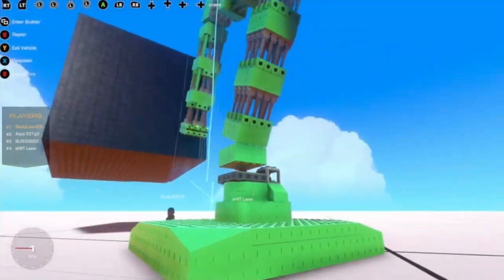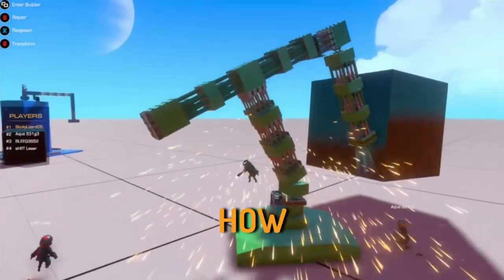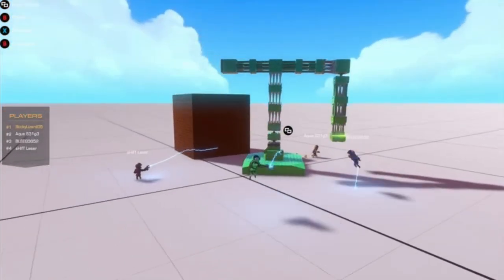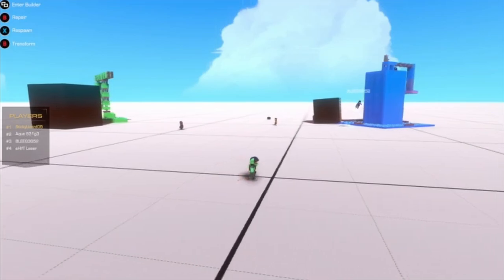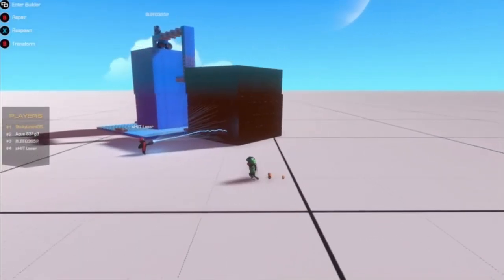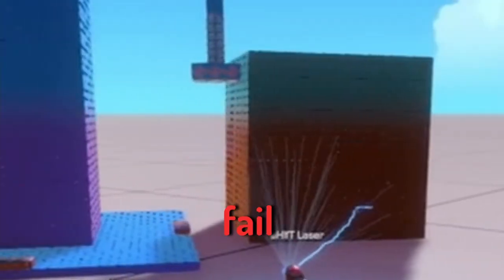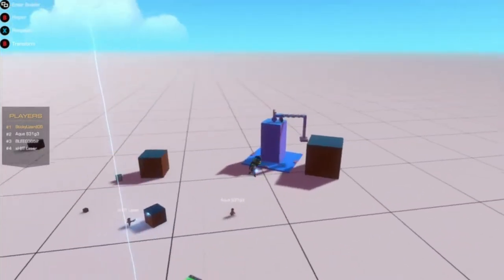The big chonky block is very tall. The speaker attempts the lift and manages it, declaring it very successful. Bleeg tries next but fails to lift the massive block. Everyone is pretty close in points, and this weight level could really determine who wins.